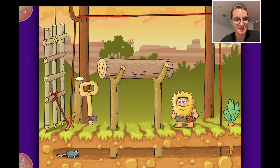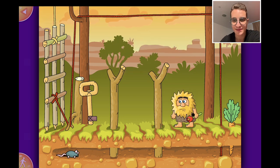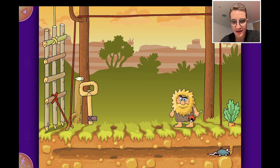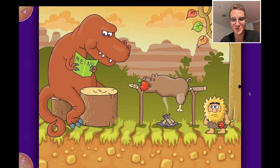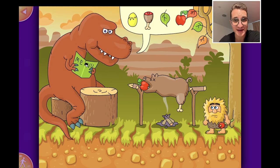Very nice, very good! There's a mouse over here. Let's move this up so the mouse can eat the rope, and then - yes! The rope is gone and we can escape. Oh no, what's on the menu today? T-rex! I hope we're not on the menu.